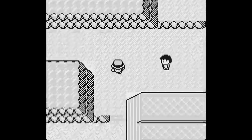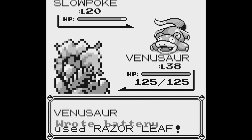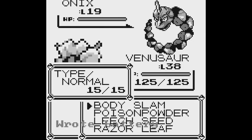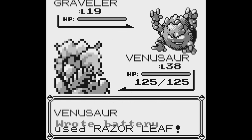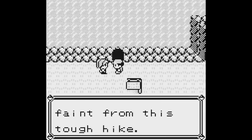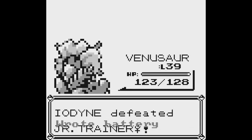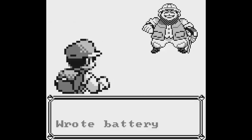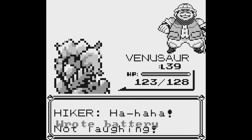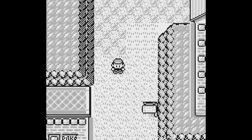So now that my Pokemon's healed up, we're going to finish up with the people on these routes. Razor Leaf — done. Razor Leaf — done. Okay, here's a hiker. Bam, bam — he's gone. Gone, gone. Oh my gosh, it's like a joke. Razor Leaf — gone, gone. So that's that.